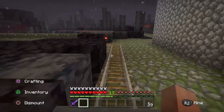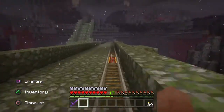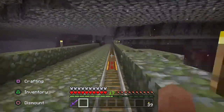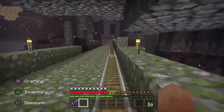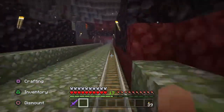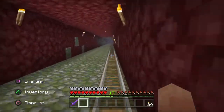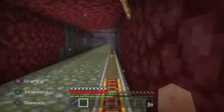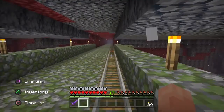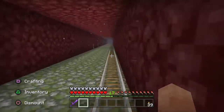You can find Endermen that spawn in the open world but they don't spawn that often and they only spawn at night time. So the quickest and most common way is to look around a blue biome. We've got to head out here about 700 blocks, so I'll just jump forward a little bit and get out to our biome.